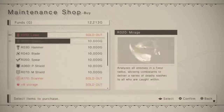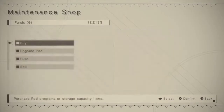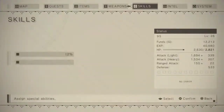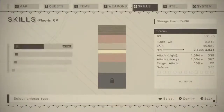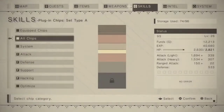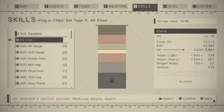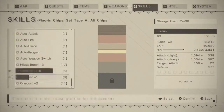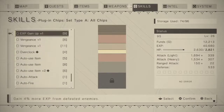Once you have that, another thing you can do is buy storages, which will add many more slots so you can have more skills inside your plug-in chips. Under Customize, go to All Chips or System Attack, and you can have your HUD and your autos if you're playing on easy mode.